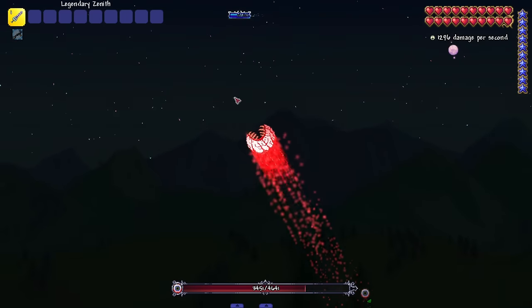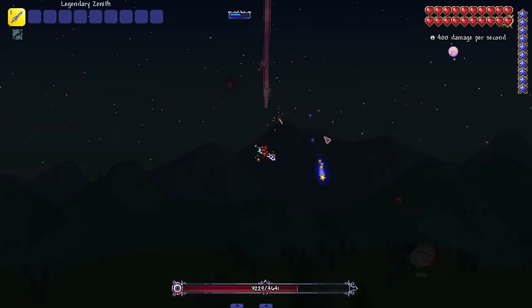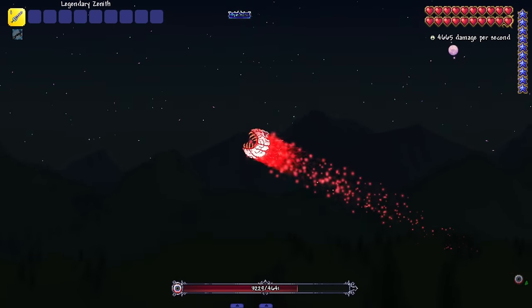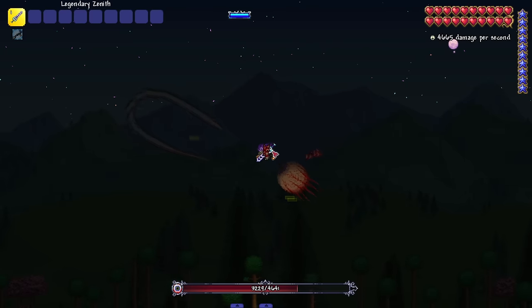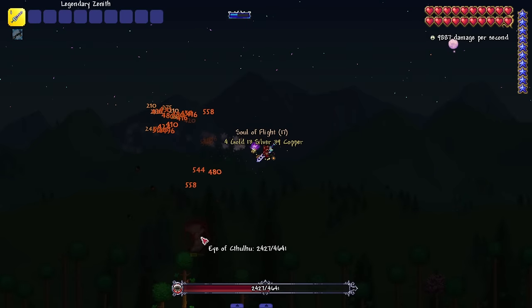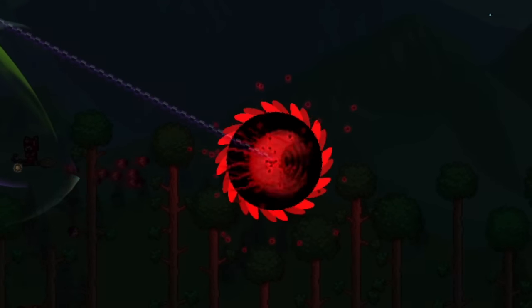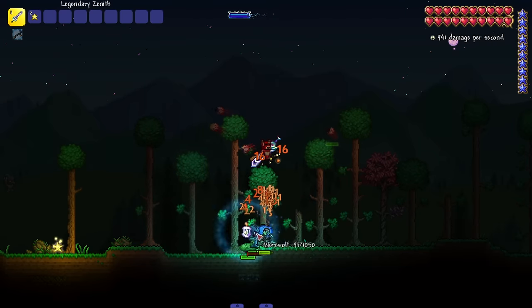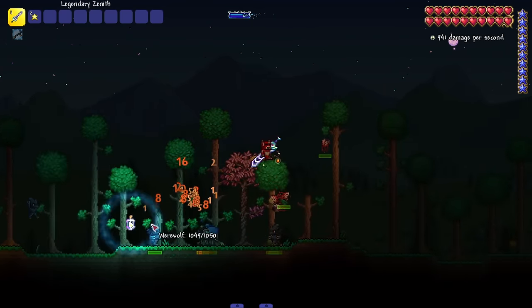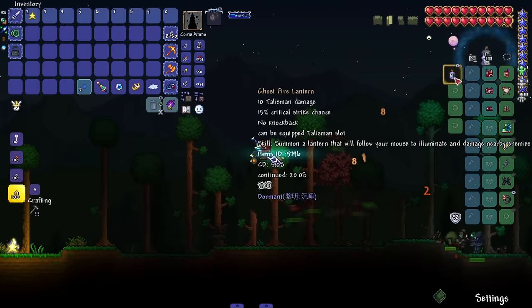My attacks aren't as effective against the Eye since it's the same type. Let me use this talisman on a Wyvern — oh yeah, it hits every piece of him. This next one spawns a voodoo doll — if you know what voodoo dolls do, you hurt them and whatever is connected gets hurt. Kind of interesting. Then there's a lantern talisman that illuminates near your mouse cursor and also deals damage. It lasts for a while — not sure what the damage scales off of.